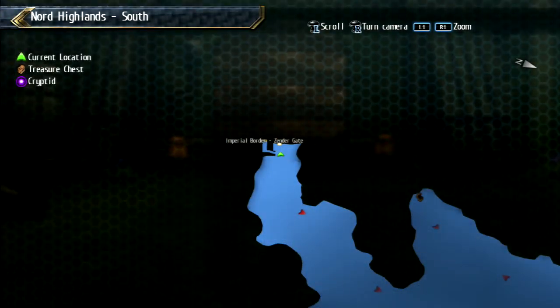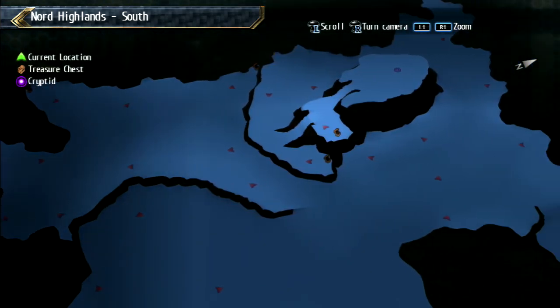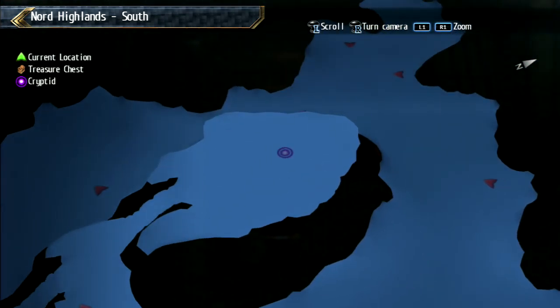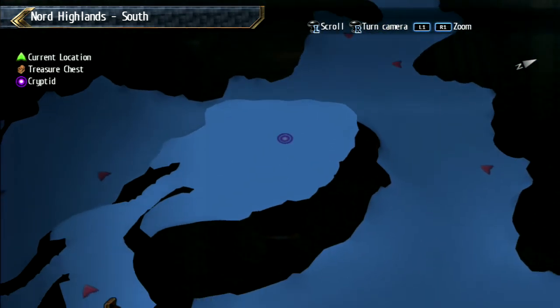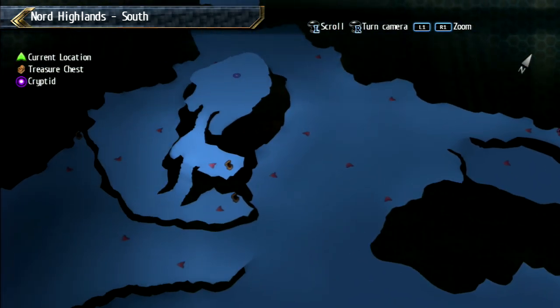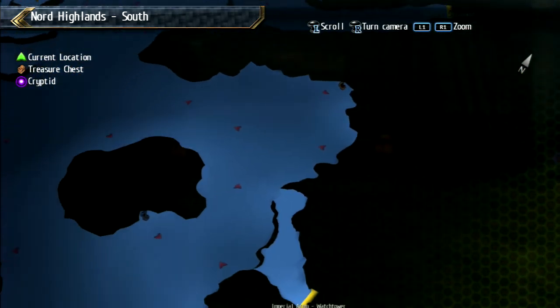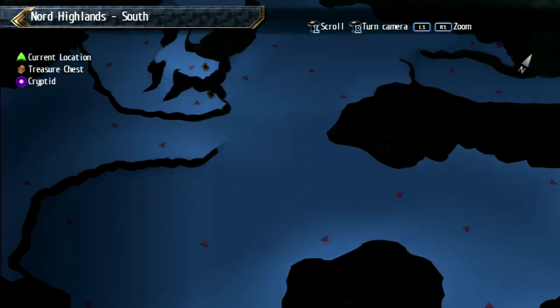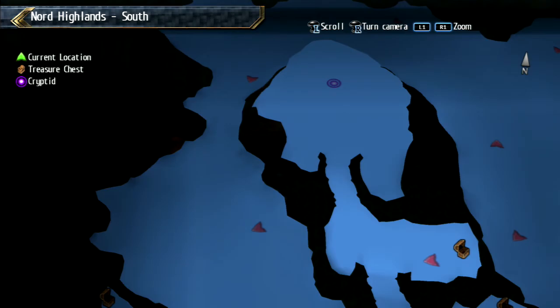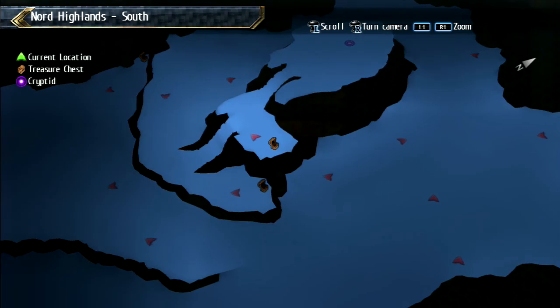Checking the map - there's a Cryptid marker. A friend hinted a long time ago that there was another cryptid connected to Nords. You guys mentioned there are five total in the game, and there it is right there. Wondering whether we should take it on and then finish up the side quest.